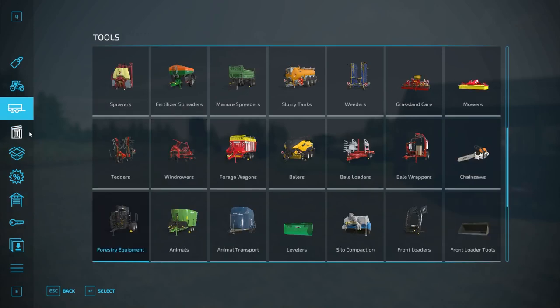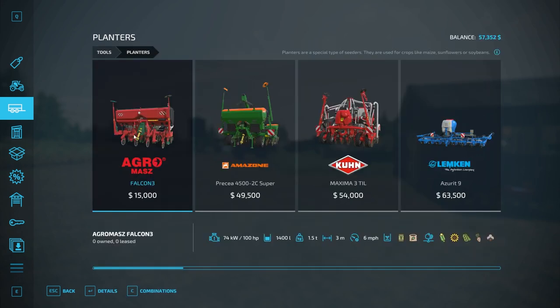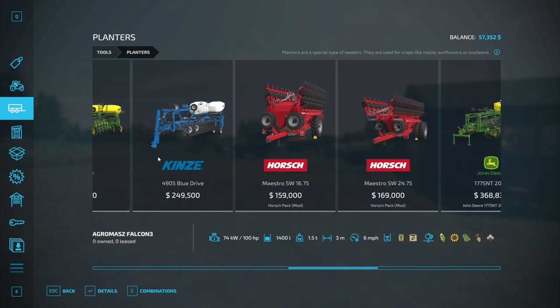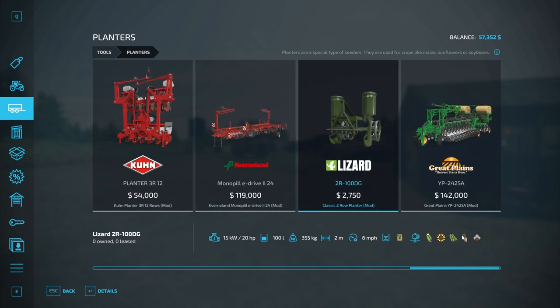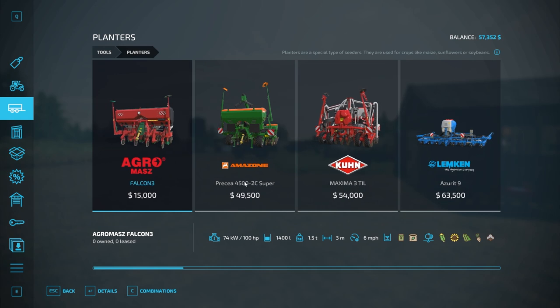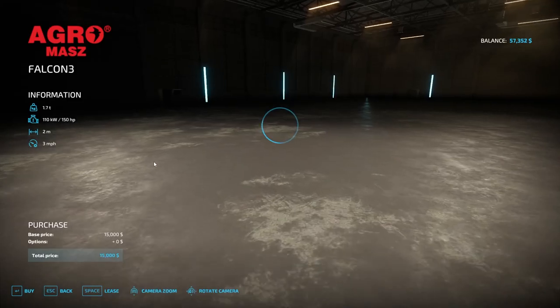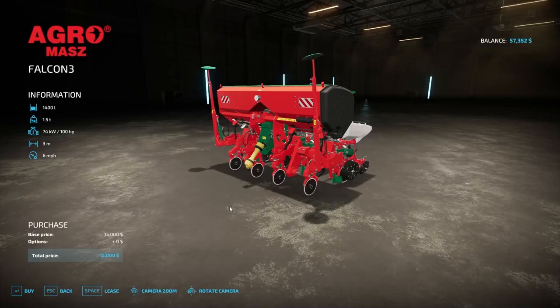Let's take a look at planters — I might lease the cheapest one at $15,000 to save money. There's a two-meter and a three-meter option. I think we'll just lease this one at $765 — that's not much and we'll make it back on the sunflower sale. I'll probably end up leasing it to plant the sunflower field.